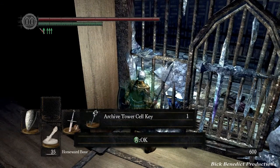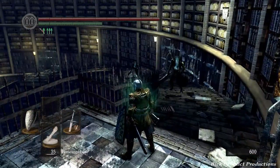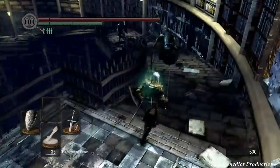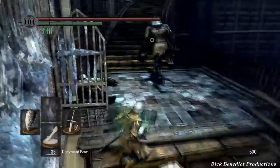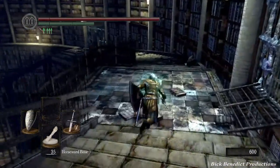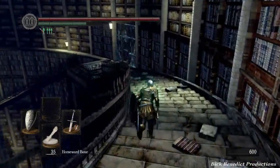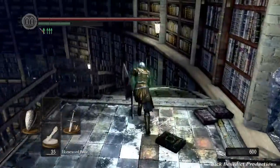You're going to get the archive tower cell key by killing that man serpent — how cool is that? Having got imprisoned after getting killed by Seath, they put you in the prison, and then these man serpents go up the stairs and don't even regard you. As we come down here, the key that we just got will open some of these doors, and I think I might be going in a couple.